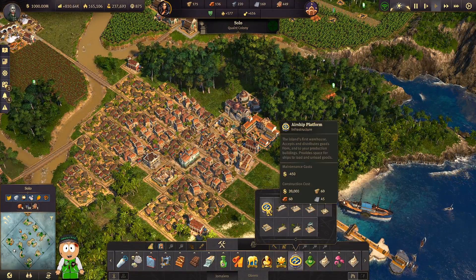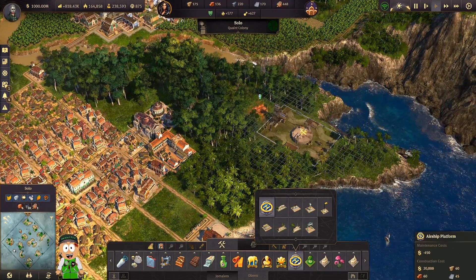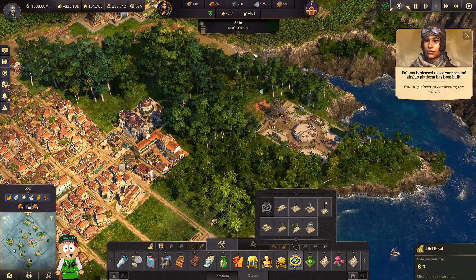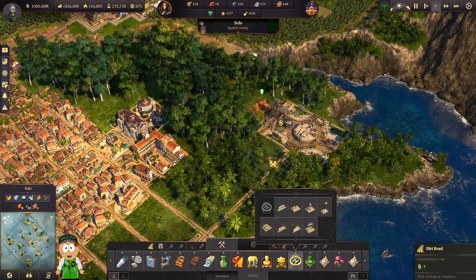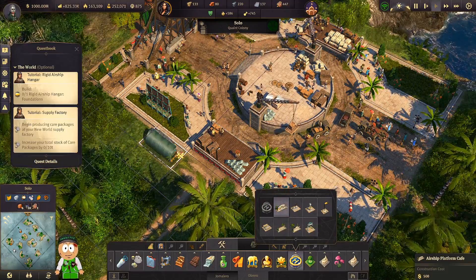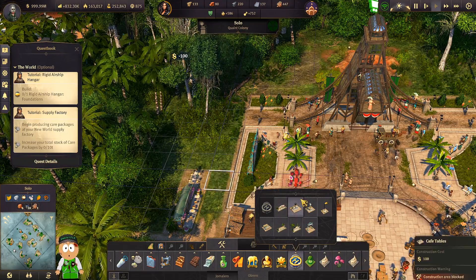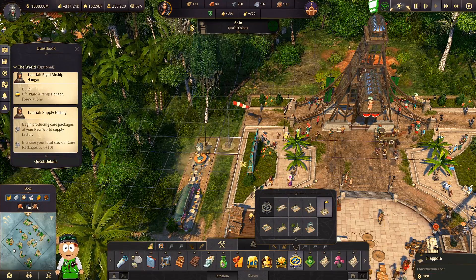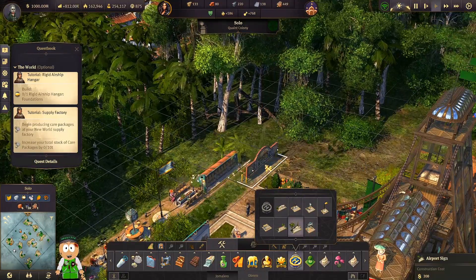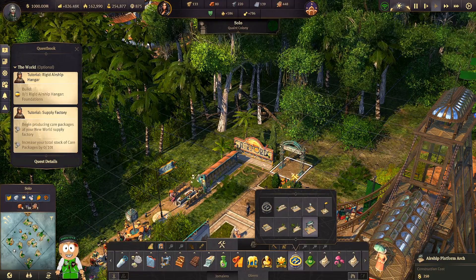And of course, as I said before, we need to make the platform. So we're going to go into the airship platform and place it somewhere. As you can see, it is not interacting with any buildings — it just needs to be placed somewhere. One step closer to connecting the world! I'm going to connect this with the road. We also got some beautification items — let me show you them. We got some cafes, tables where people can wait for the airships, a flag, and a small clock tower.